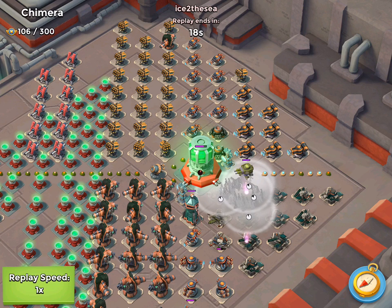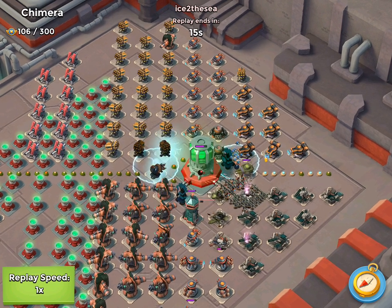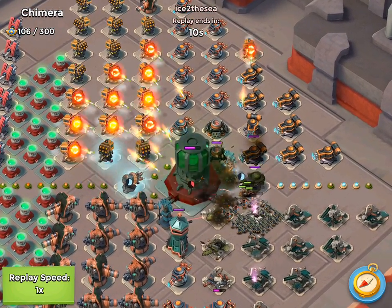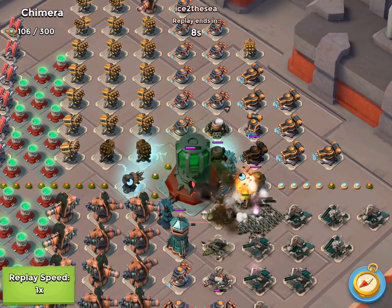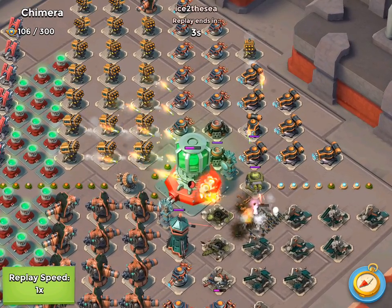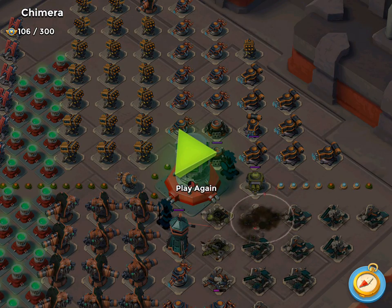The heavies move up. This isn't totally perfect because the heavies aren't in front of all the Zookas, but the majority are behind there. Now when his shocks ran out, you saw that the first volley of all the rockets went ahead and hit the heavies, leaving the Zookas safe to continue shooting the core for a little bit. So that's one example of mixed troop management, and we'll probably do a couple more in subsequent videos so you can see how to do that a little better.